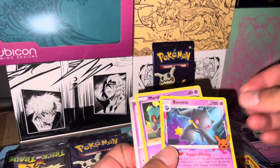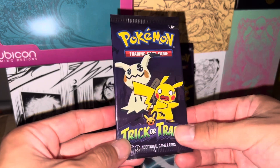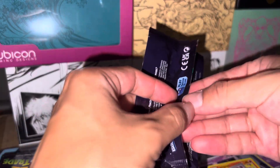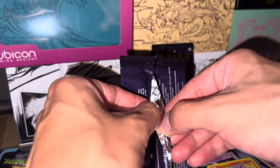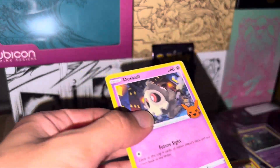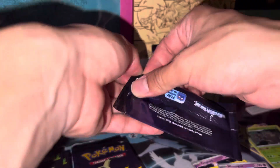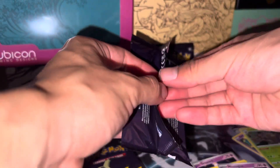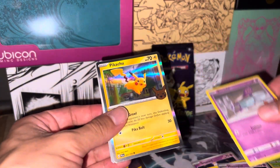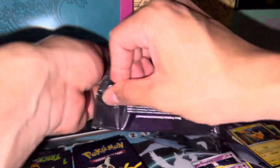Okay so we got Bennett, Marshadow, Shadow Drift, Floon. Check out the artwork. I think this came with 40 packs. Trevenant, Mismagius. Synesthesia Pikachu — oh yeah, the Okacheke Pikachu. And another Mismagius.